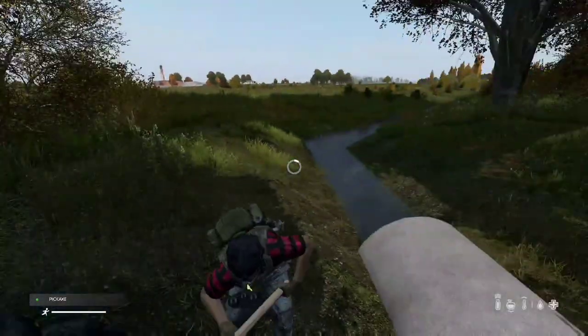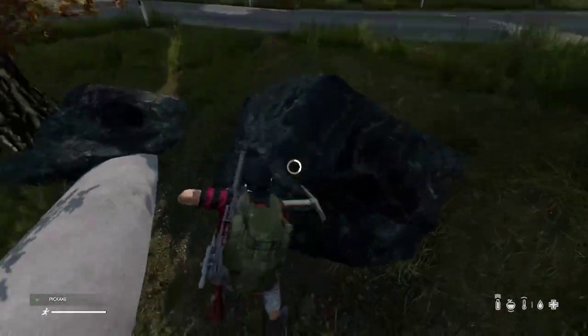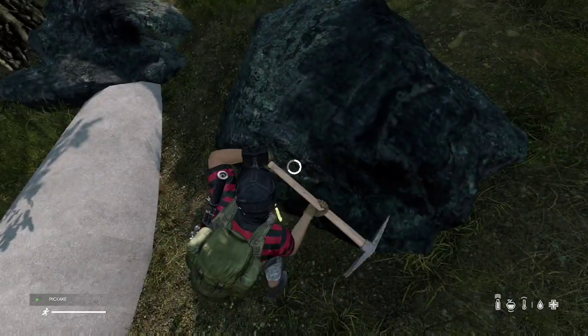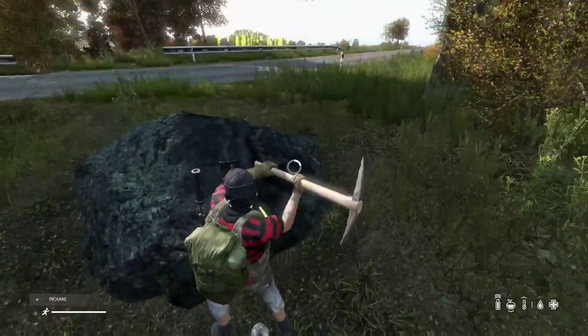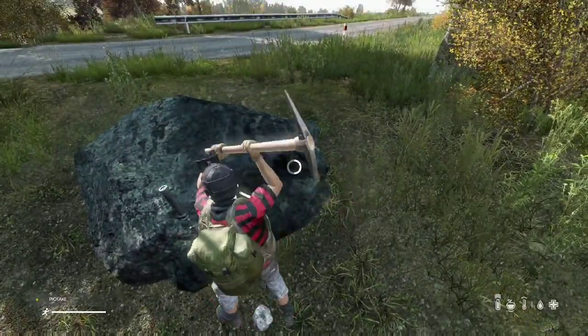How to build a flagpole in DayZ. First thing you're going to need to do is gather 32 stones using a pickaxe or a sledgehammer, mining a rock like so.